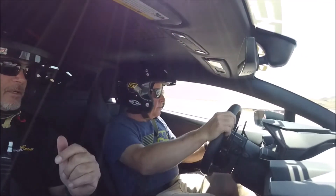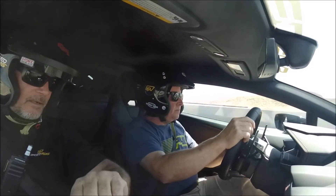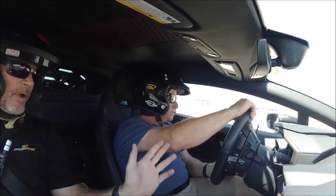Coast. There you go. Downshift one. Roll into the gas. Nice smooth gas. Stay to the right. Now brake. Now coast. Let it finish all over the green and then roll over the gas. That way you won't push.